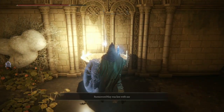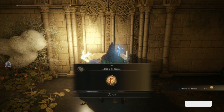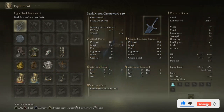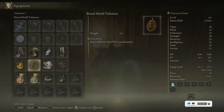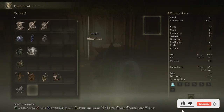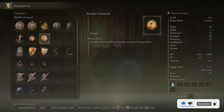I'll show you the stats — this talisman is really good. I'm going to put it on this character. I'm grabbing it now. It boosts quite a few of your stats: intellect, faith, arcane, and mind. It's really good! Well, that's it — I hope you've enjoyed. Please like, please subscribe, and I'll catch you in the next one.